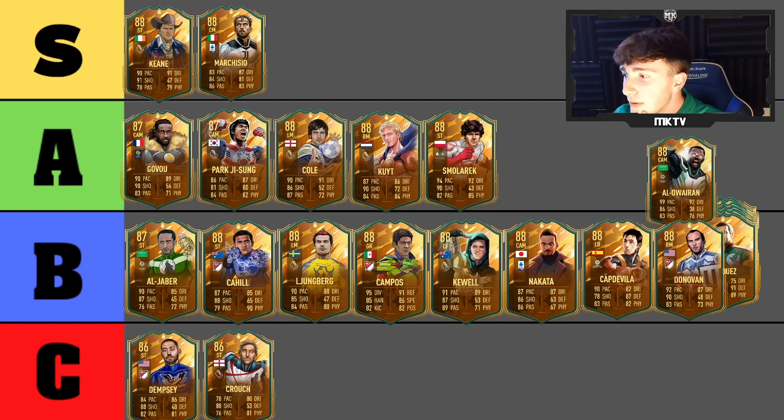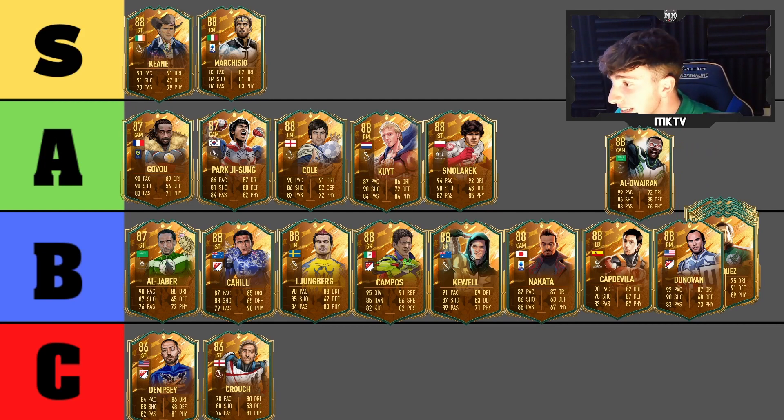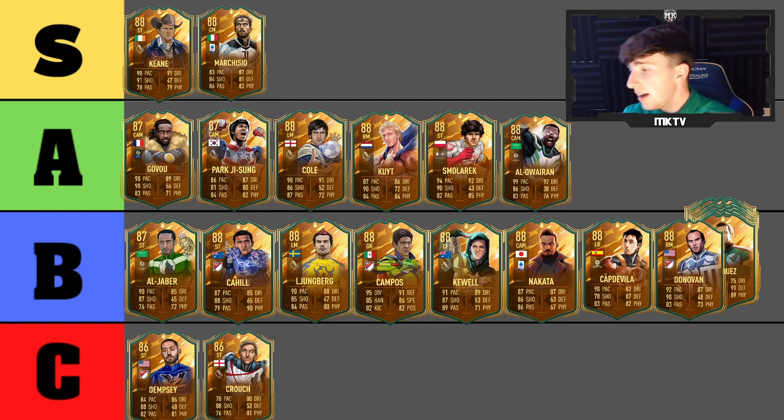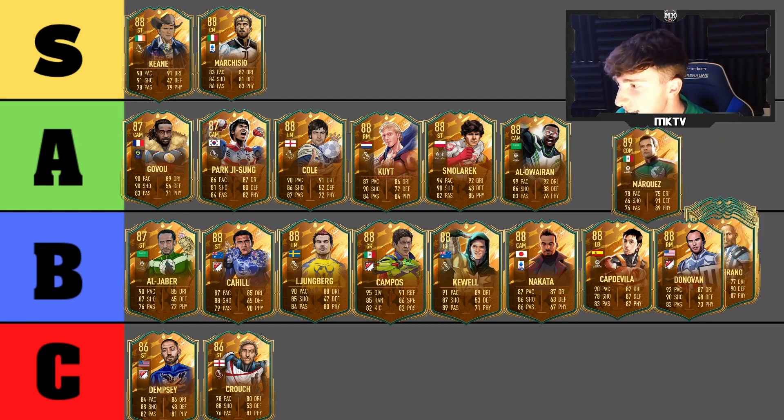Next is Al Arwin — really sorry if I pronounced that wrong. From what I've heard of this card: 92 dribbling, 99 pace. There is only one tier for this guy — it has to be A tier. A really nice card with incredible pace, so I'm going to pop him straight in there.